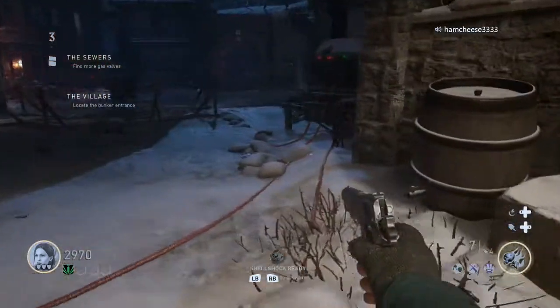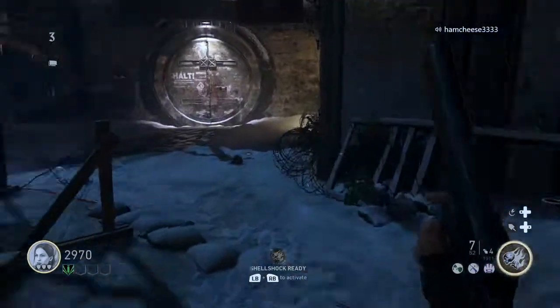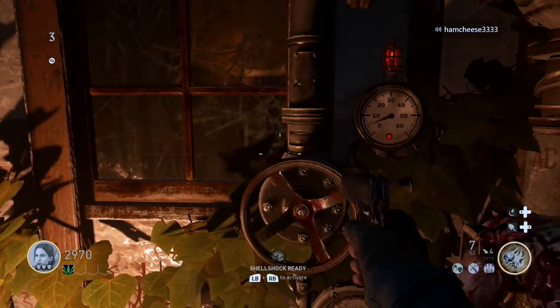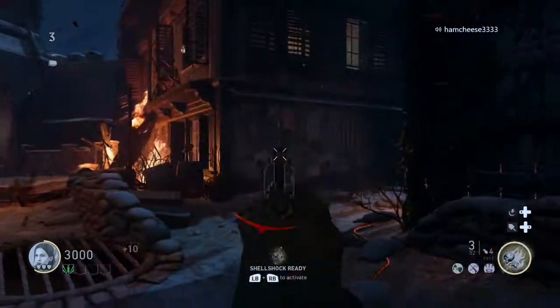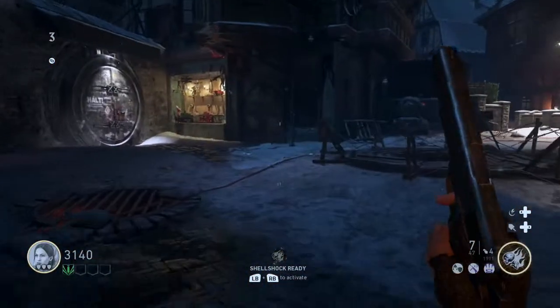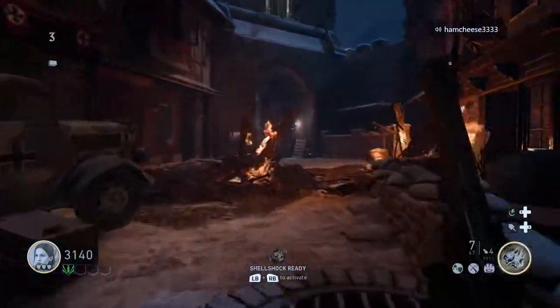If you follow these cords they go to this generator right here, and that will lead you to the next gas valve which is right across the way. That's the second gas valve.